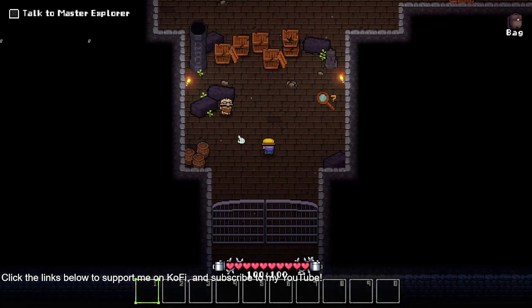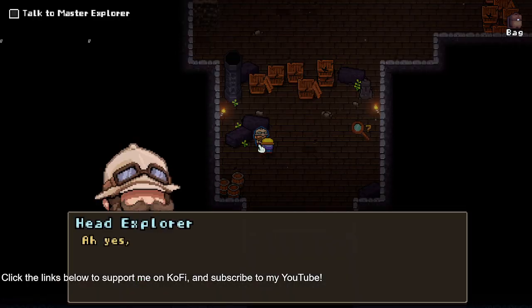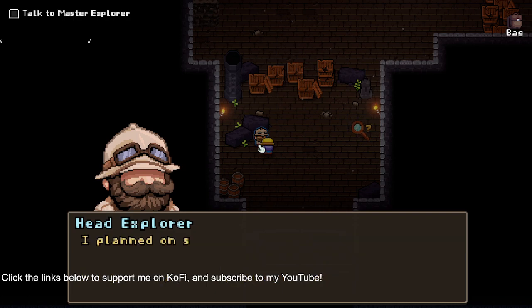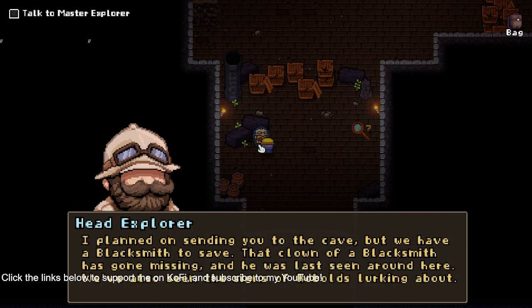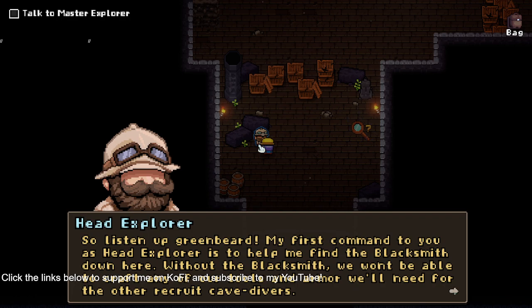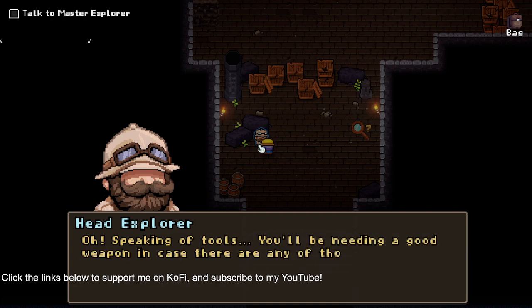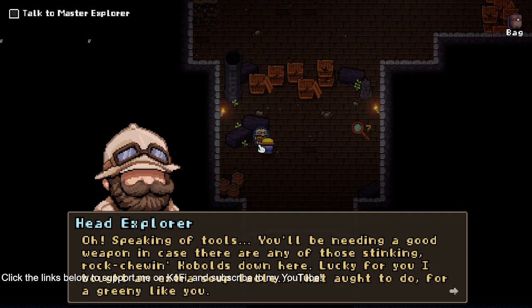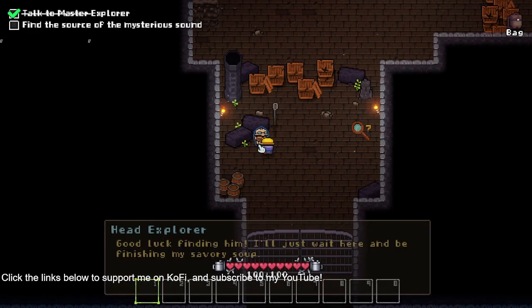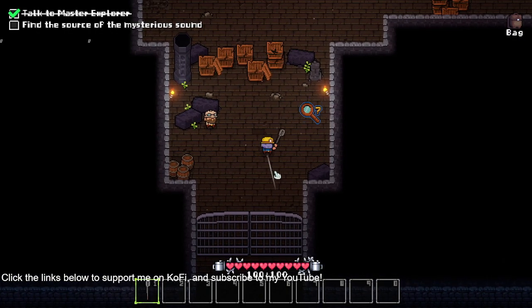Talk to master explorer — is that that guy? Without the blacksmith, we won't be able to craft any of our tools and armor we'll need for the other recruit cave divers. Sup ladle, sup ladle. I feel like this is too much info to start out with. I want it to end. Sup ladle — alright, gotcha. What is going on?